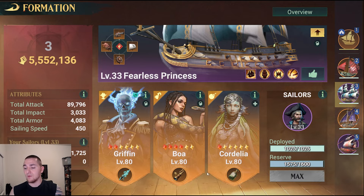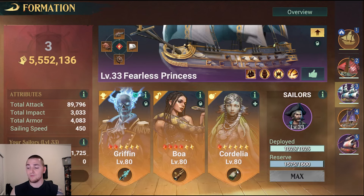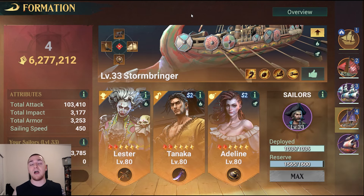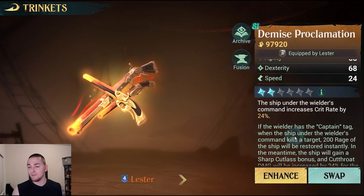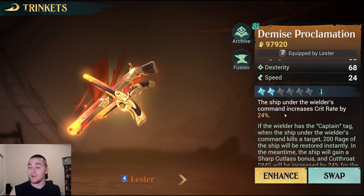If you don't use Boa and Molly with the Spyglass or hooks, you can have Cordelia with the Elixir instead. Into the Stormbringer — this is my favorite ship. It also coincidentally has the most options for trinkets in Season 2 because you have two Season 2 unique heroes in this build on the Stormbringer, and they both have their own unique trinkets plus multiple other unique trinkets that all work for the build. You can see here I am running with Lester, who is using a two-refined Demise Proclamation — Bones' trinket — giving me 24% bonus critical strike rate.